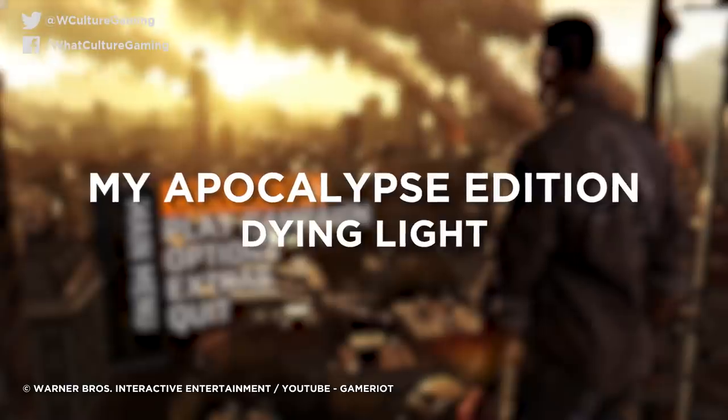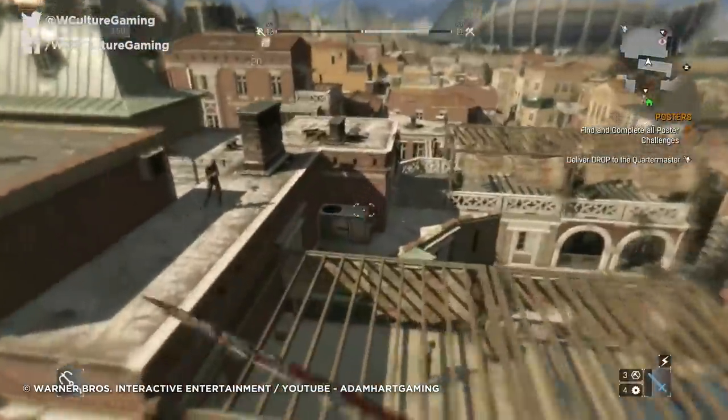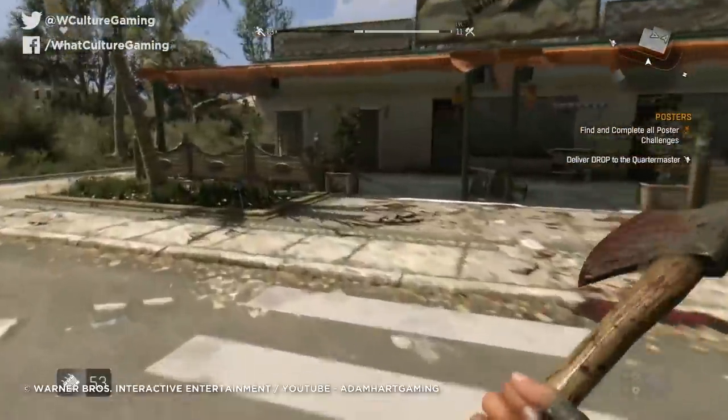Number 10: Dying Light My Apocalypse Edition. Sometimes special editions aren't to be taken too seriously. However, the My Apocalypse version of Dying Light actually veers hard in the other direction, and by that it means it offers a zombie-proof house. No, seriously.